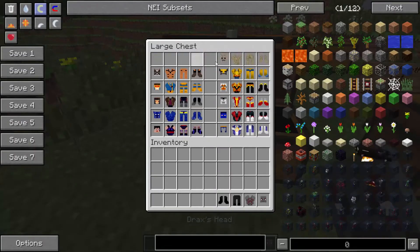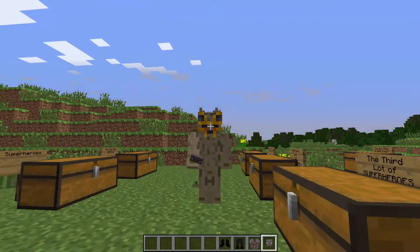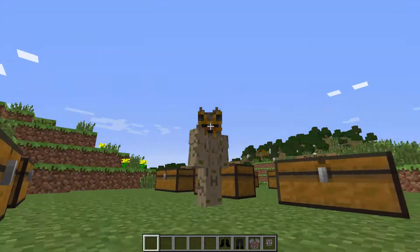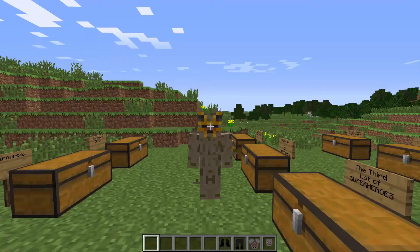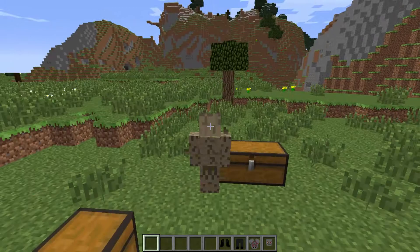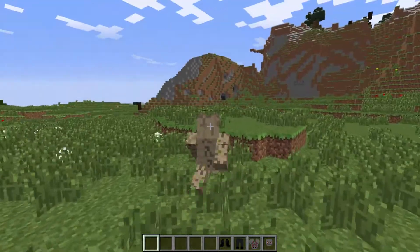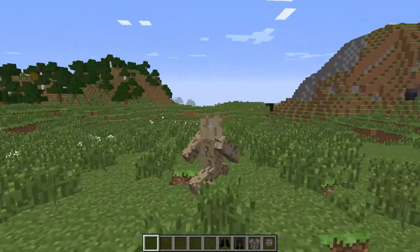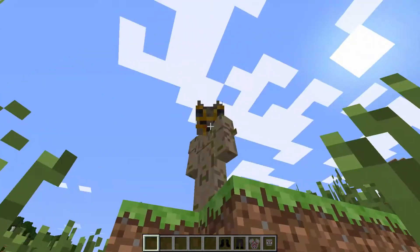First up we have Drax's outfit and Groot's outfit, both from Guardians of the Galaxy. Let's do Groot first. We literally look like a tree holding its branches in place. This outfit has Strength and Regeneration, so if you get killed you will regenerate — no problem at all. It's basically exactly the same as in the movie, when he's chopped down and just grows straight back.